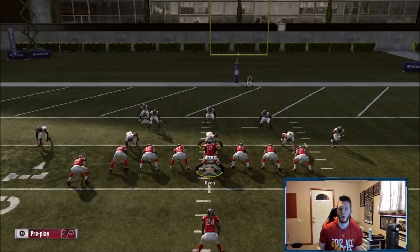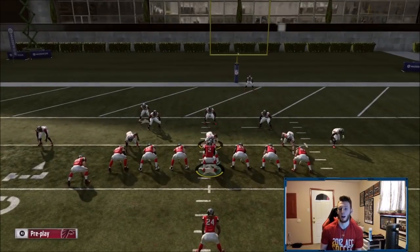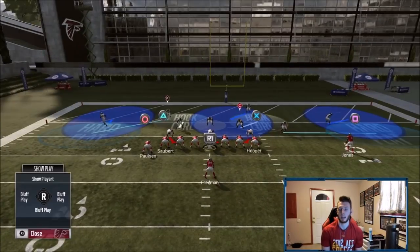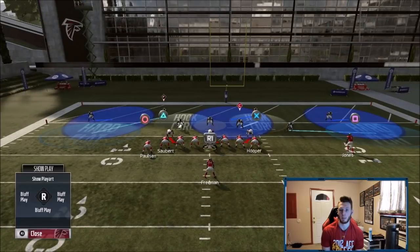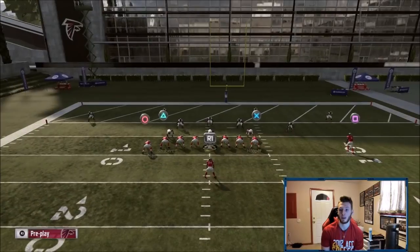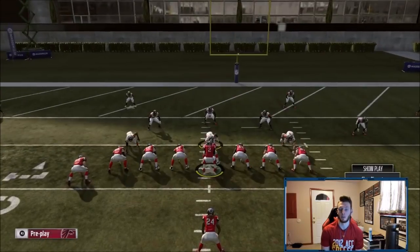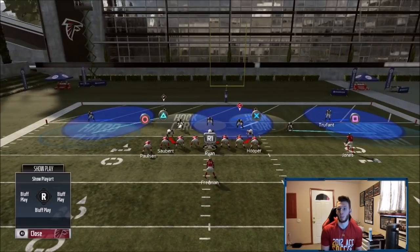Something I forgot to mention: you want your post to be on the wide hash. If you're on the left hash, you want your post to be on the right; if you're on the right hash, you want your post on the left — so your post is always on the wide side of the field. I'll put a note at the beginning for that. Now for Cover 3 — it's the same exact setup against Cover 3, same setup against everything, which is great. Having a universal setup is perfect.